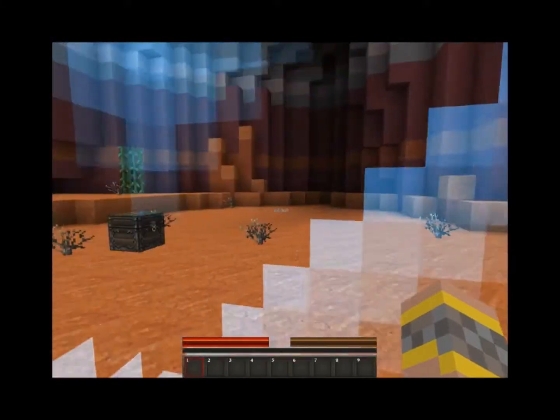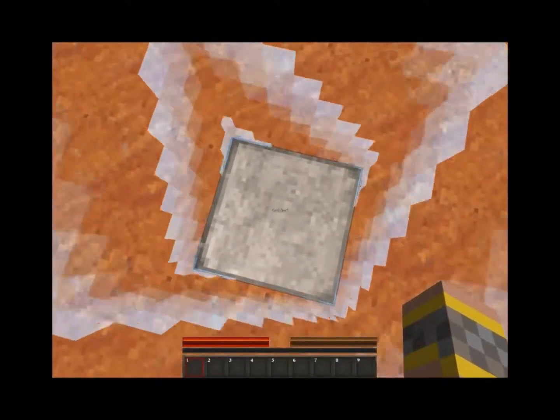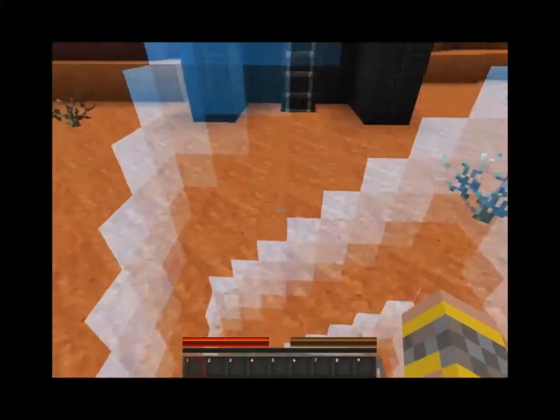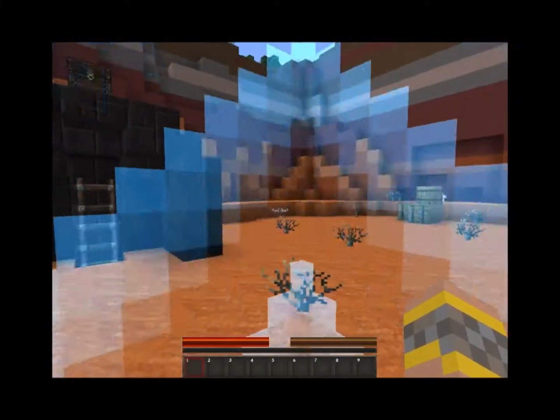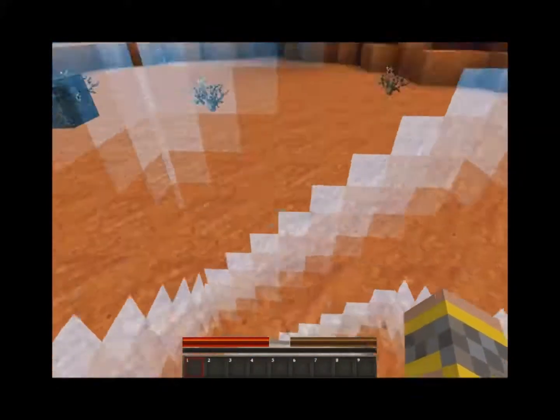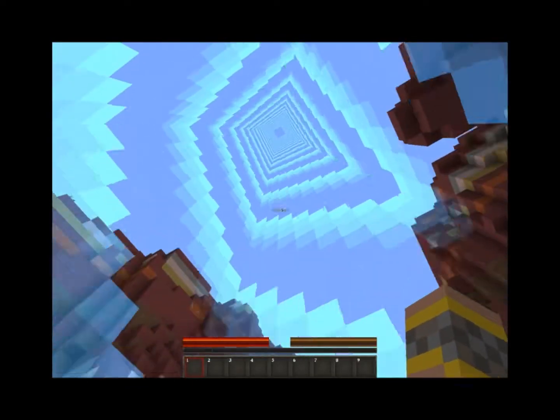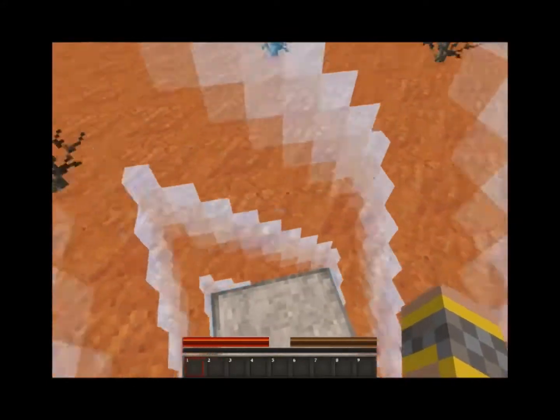Hello guys and welcome to a game — not really a mini game, but a game called Captive Minecraft 2. It's where you have to use achievements to make the world border extend, and it's using the new features in Minecraft snapshots.